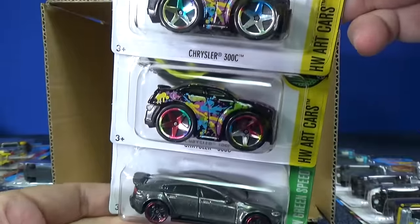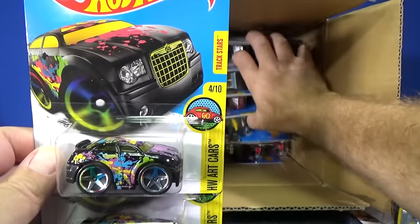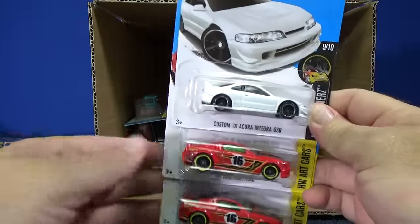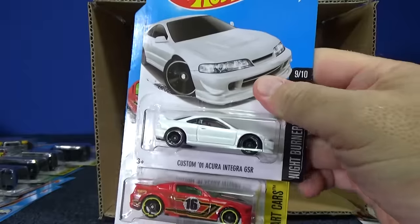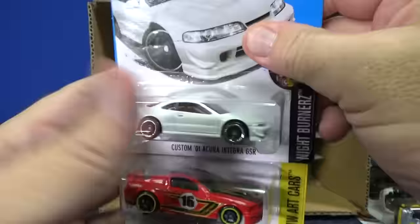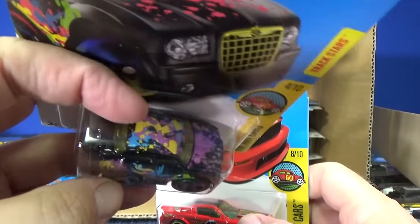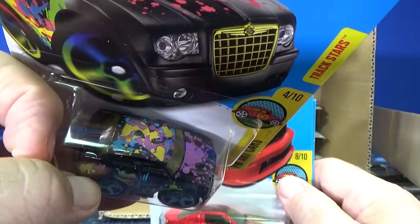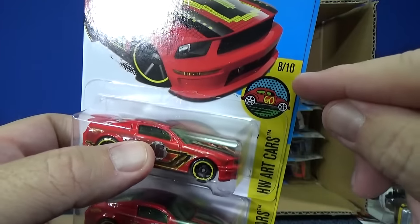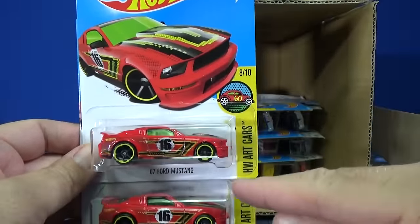Another two samples — this is a carryover. Chrysler 300C and another Tesla Model S. If you wonder why Mattel carries over cars for the next mix, these are just mass-produced cases and maybe you didn't get them last case — now's your chance. And this is the second Custom '01 Acura Integra GSR from this case. The art cars spell out a phrase — this is number 8 out of 10 — and the last one will give you 2016 for the 2016 HWR cars.